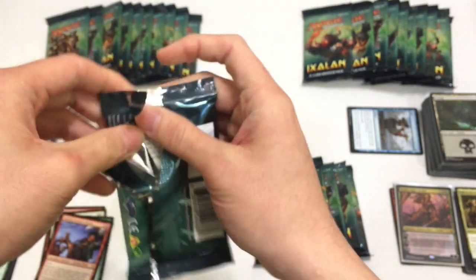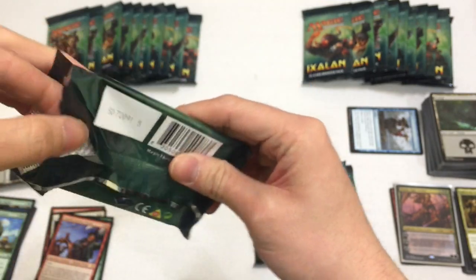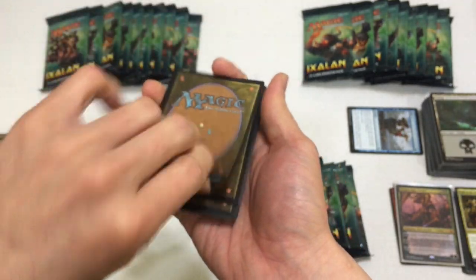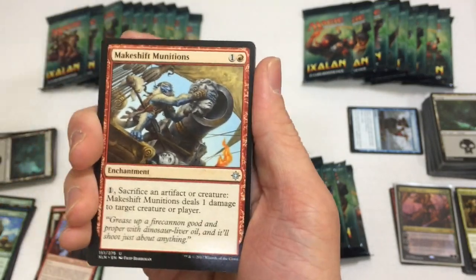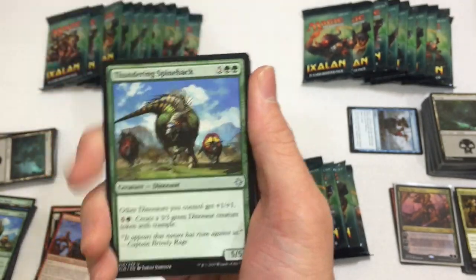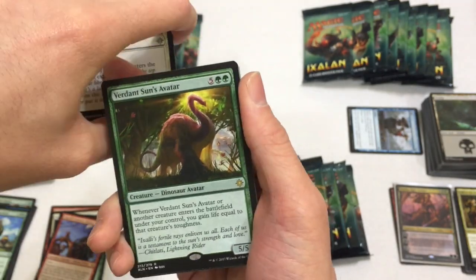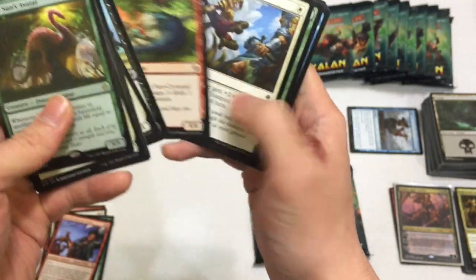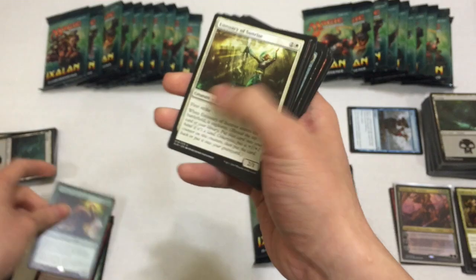Do you guys like it when I skip through the commons? If so, leave a comment in the section below letting me know so that I can do this for future videos. Next pack: Makeshift Munitions, Thundering Spineback, Emissary of Sunrise, and we have a Fervent Sun's Avatar - very nice. I don't have that dino yet. Not sure how useful it is, but at least I'm getting the set.